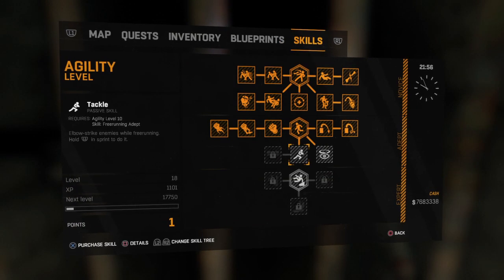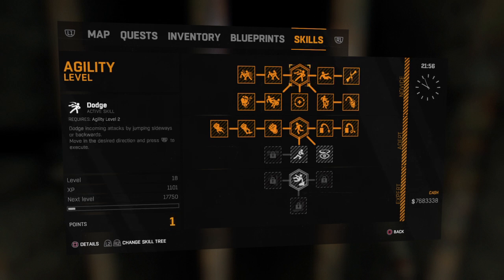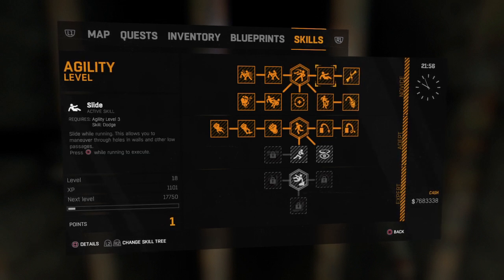My agility level has just gone up by one. The slide option, by the way, is the second one you can choose — once you've got the first one it generally lets you pick it. That one is at level three, so when you get to agility level three you can choose it.